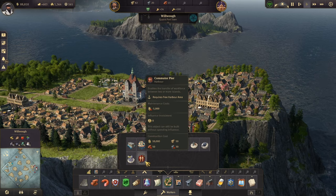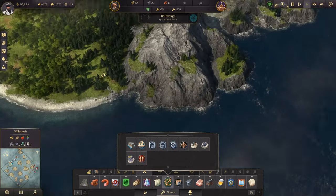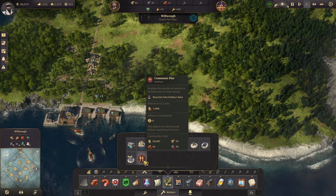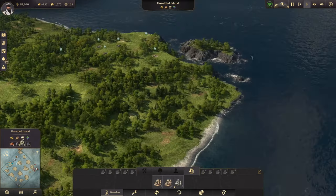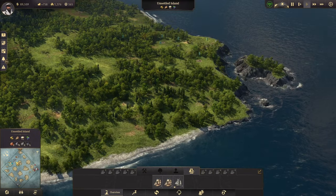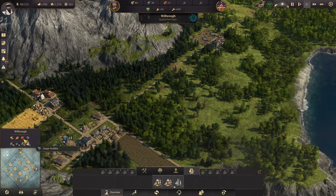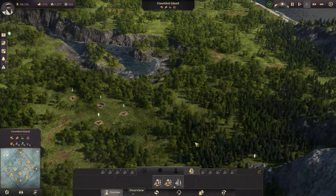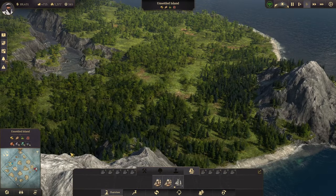Here we go — we are now able to build the commuter pier! It's quite pricey even at the worker level — we need 50 bricks as well as 30 steel beams. But that's really going to come in handy. I'm thinking I obviously need to go for an island with a different production than I've got here. On this island I've got grape fertility and red pepper, which is nice. But I'm going to need hops and fur abundance, so this other island would probably be the ideal place to set up as an agricultural island with a smaller town to accommodate it.